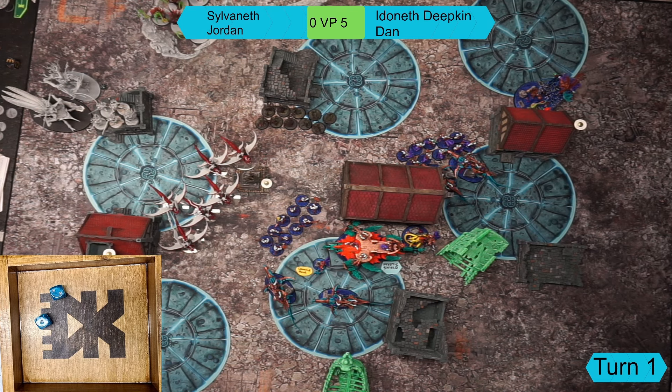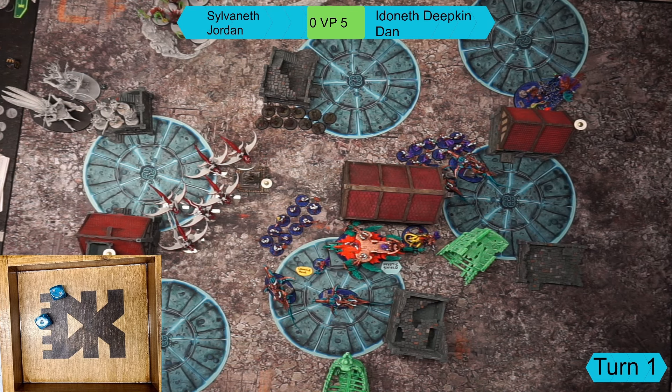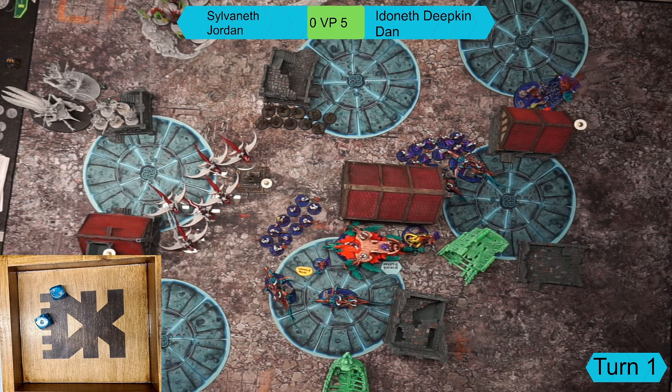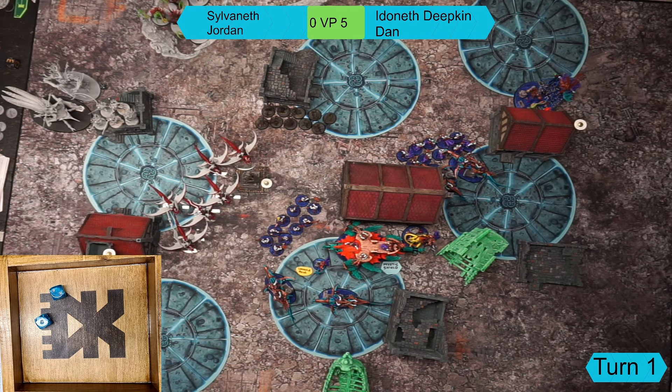End of combat and battleshock: nothing relevant to resolve. Scoring for Sylvaneth turn two - Jordan holds one, two, and more objectives plus completes his Harness the Spirit battle tactic for a full five points. Total score now roughly level. Battle tactic for turn three will be announced next turn. Jordan's army is no longer being Strike First'd by the King.